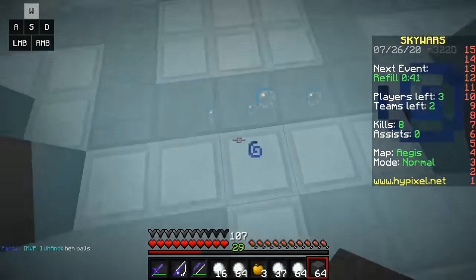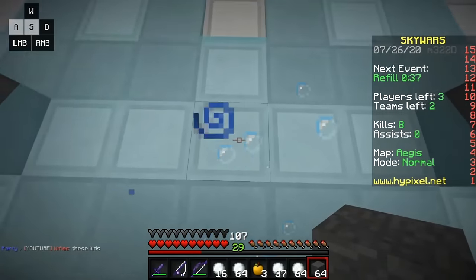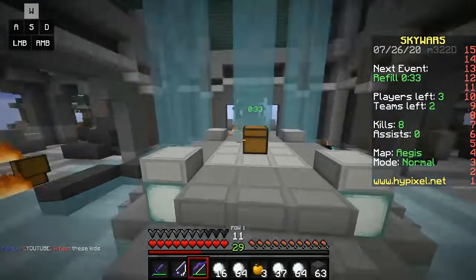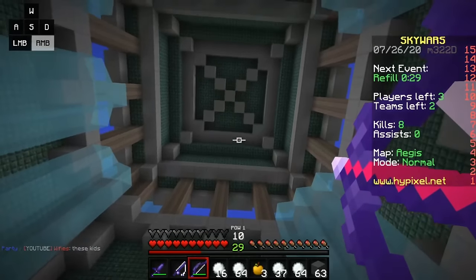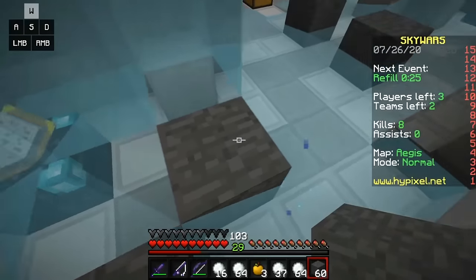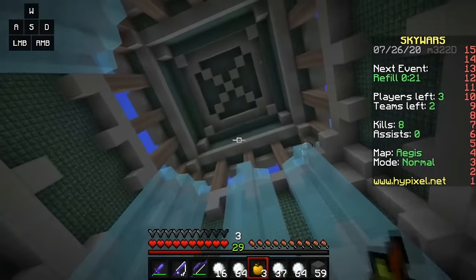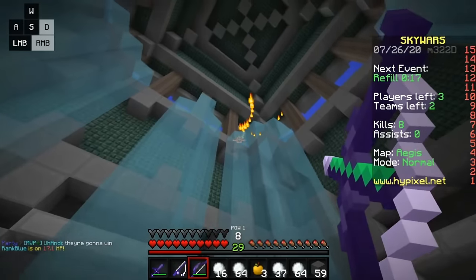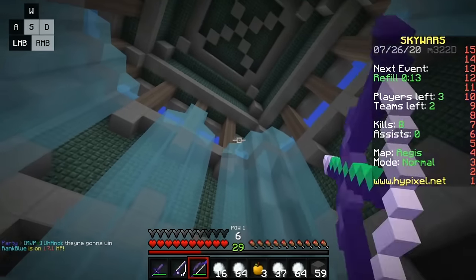Tip number 6 is also extremely important, and it's improving your aim. Obviously aim is important, because if your opponent is running around you or through you, you have to be able to hit them without losing their position. My aim isn't the best, as you can tell by the clips I've been playing, but it's pretty decent. If you want to have better aim, I recommend turning down your sensitivity or mouse DPI. It helps you have more controlled motion, and with a slower sensitivity it's easier to control your mouse movement. But practicing your aim is the only real way to improve.